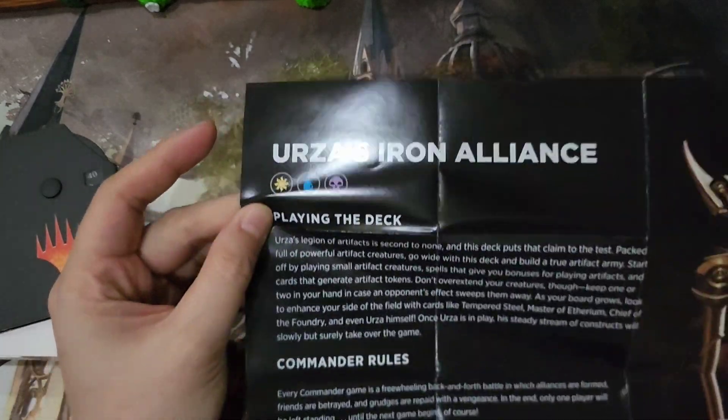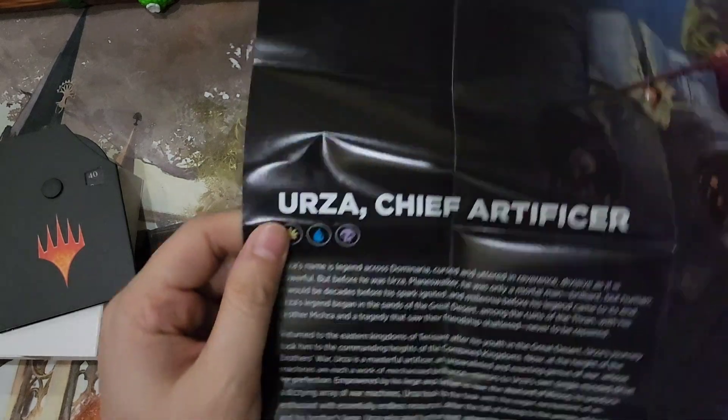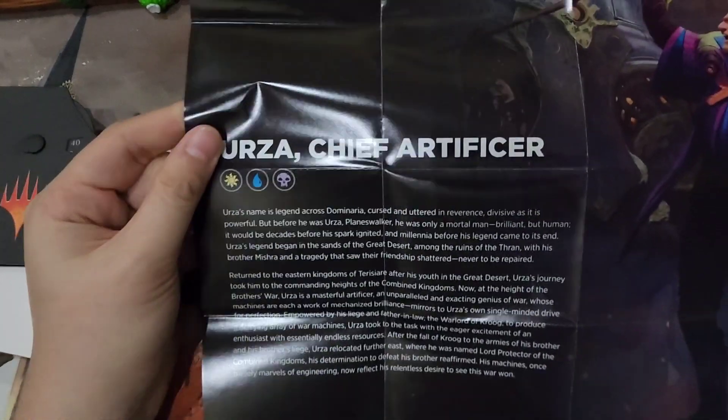So this is Urza's Iron Alliance — it tells you about playing the deck, some rules on Commander, and they tell you about Urza Chief Artificer.